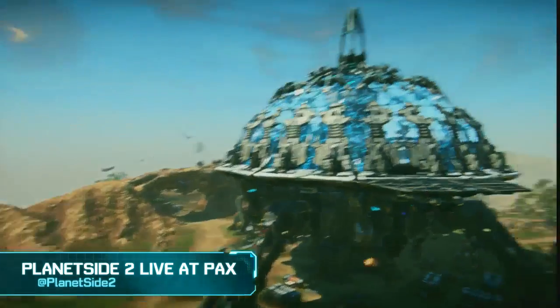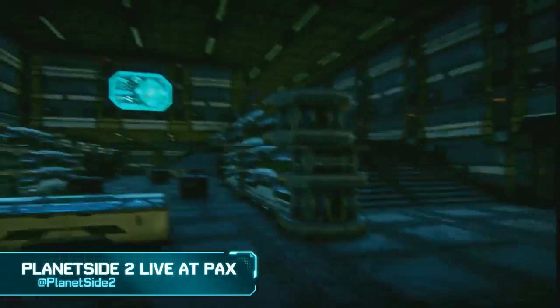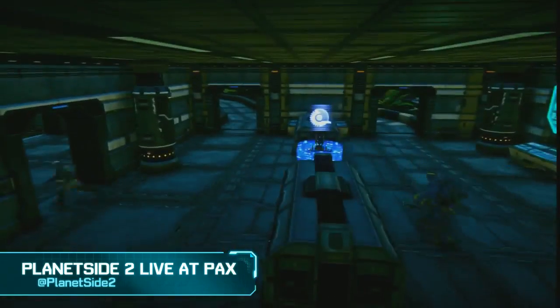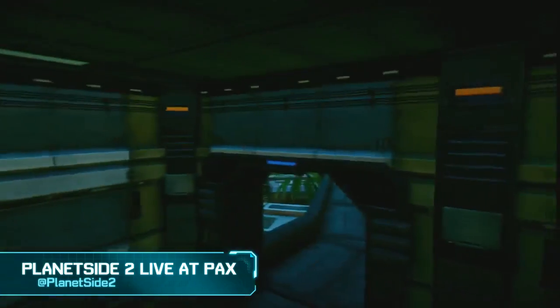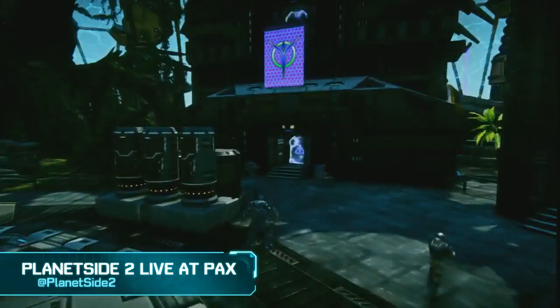Going back to the Biolab area — NC actually have a foothold. Not sure how they managed to pull it off, but they did. NC units are overrunning the Biolab and the Vanu are losing point after point. Organized play and persistence from this outfit has finally driven them out, and it looks like they're just keeping a max right here — leave a max to stop the hack, keep that area on lockdown.